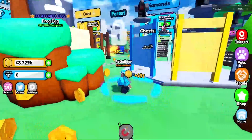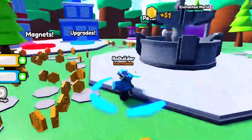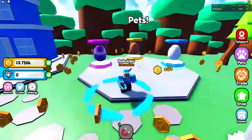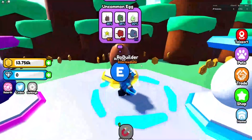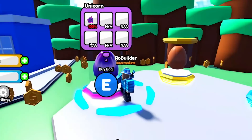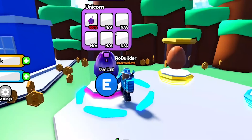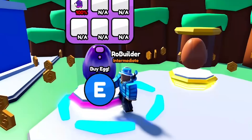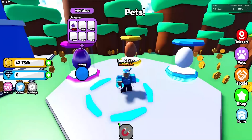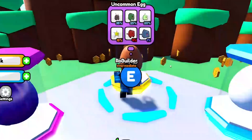The first thing I notice is when you're going around, like look at the pets — you can't tell how much they cost until you go up to them, which is just not good. Also, this is a Robux egg. I would just remove all of these squares that say 'not available' — it makes it feel like it's broken. There's just one pet in the egg. I would remove all those and definitely add the price on the eggs on the outside so you don't have to walk all the way up to them to see what they cost.